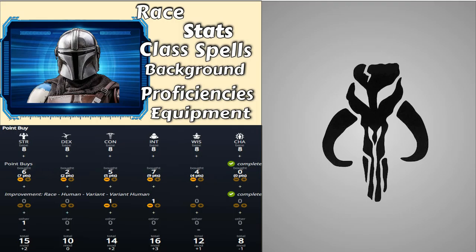For stats: Strength will be 15 — he gets the bonus from the Heavy Armor feat, and he needs that high Strength to use his Beskar armor. Dexterity is 10 — he is kind of dexterous in the show, but other stats are more important. Constitution is 14, which can represent both his hardiness and his defense from his armor. Intelligence is 16 because that's his spellcasting modifier — it's more about his knowledge and using all his gadgets. Wisdom is 12 to represent his observedness — it would probably be higher if we could. And Charisma is 8 because he barely talks and is not a very social or charismatic person.